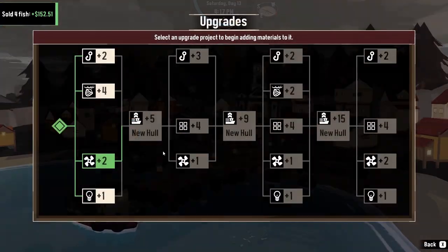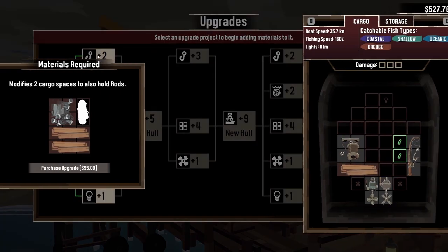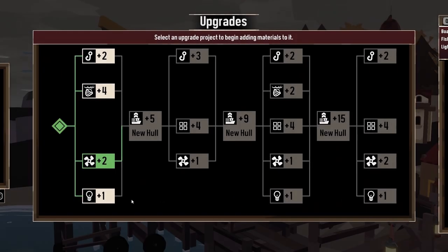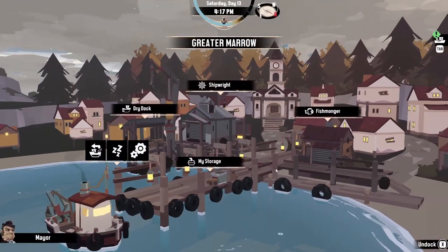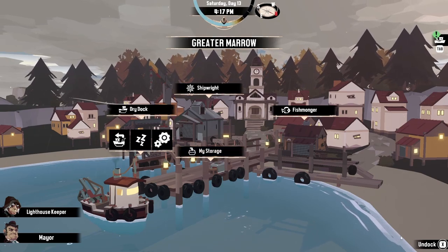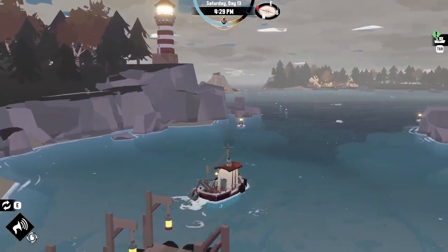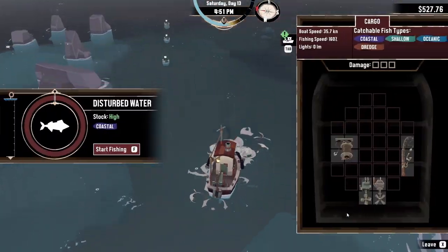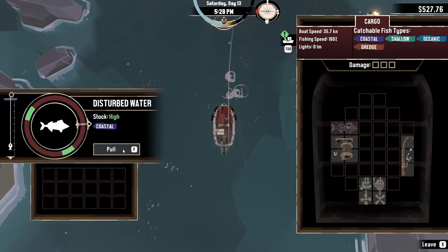Let's go to the dry dock. I don't think we have anything else — oh, that needs wood. Put you there. Does anything else need wood? Need bolts of cloth. You need wood and metal scrap. Where do we get bolts of cloth? What time is it? 4:17. We can get a tiny bit more fishing done, and then we'll sleep. And then we'll head out to the area where the bad light is.